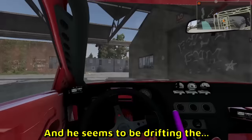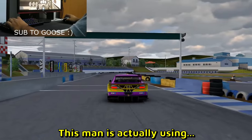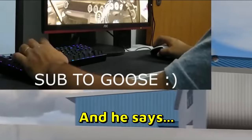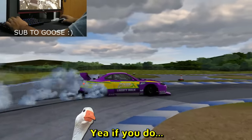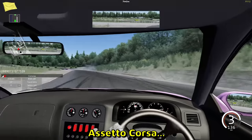He seems to be drifting the Nissan S13 with an inside view. This man is actually using his mouse to steer — if you look at his monitor, he's actually in first-person view. And he says if you do then you will become a geeky chad.